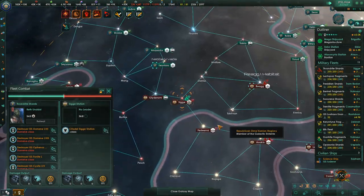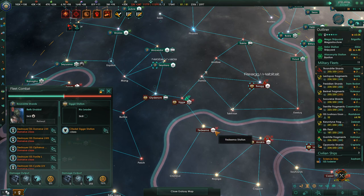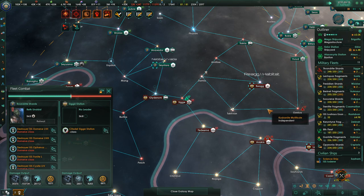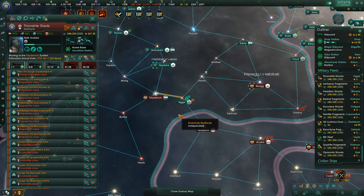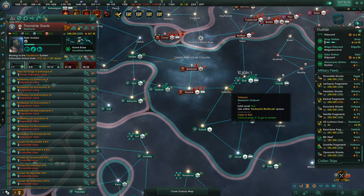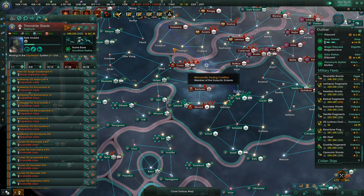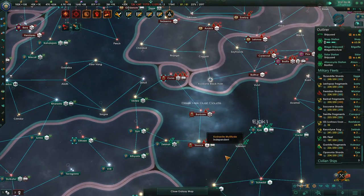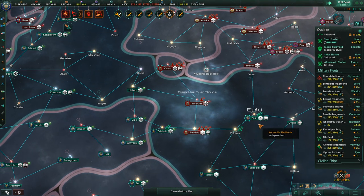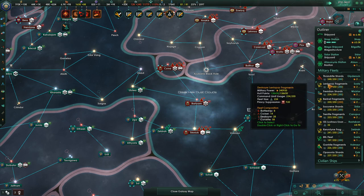We're also going to have the Thrandrite Shards in soon enough. We've actually missed this force here, which is unfortunate. We'll just bring the Thrandrite Shards back over here because we need to deal with this — so that'll be five total fleets. Let's pause the game quickly here — I want to take stock of our fleet dispositions.